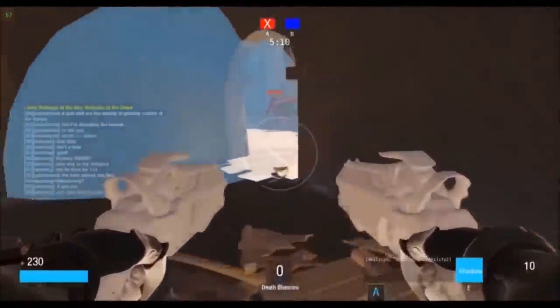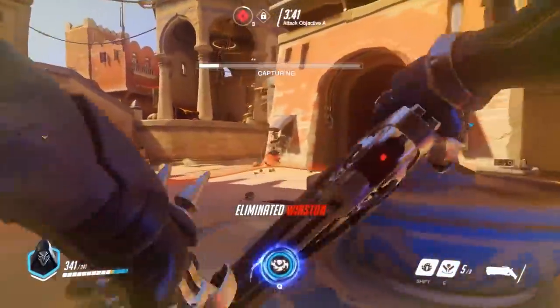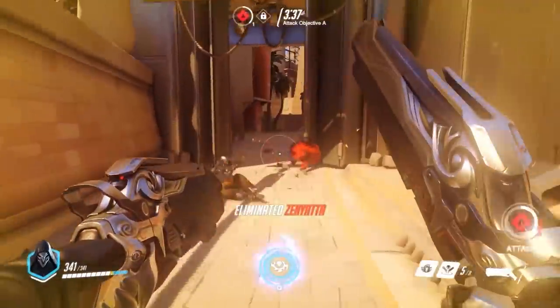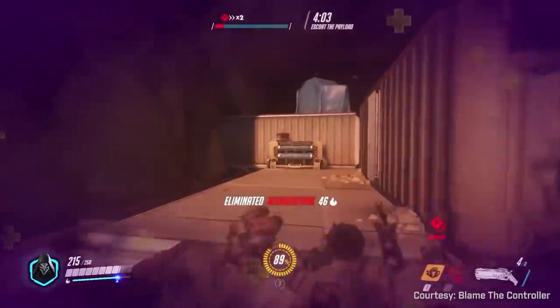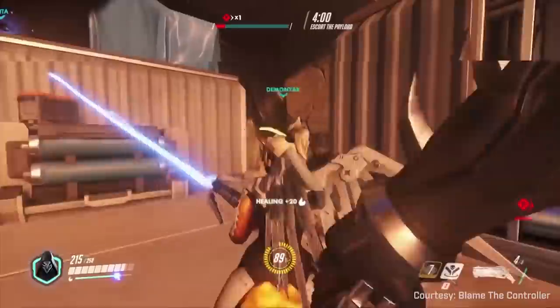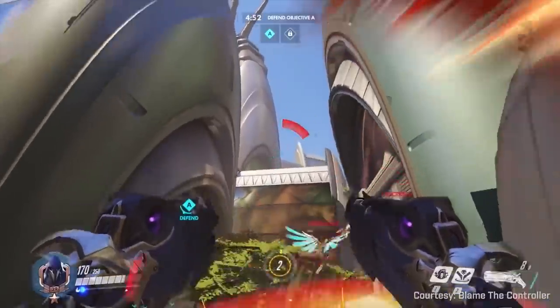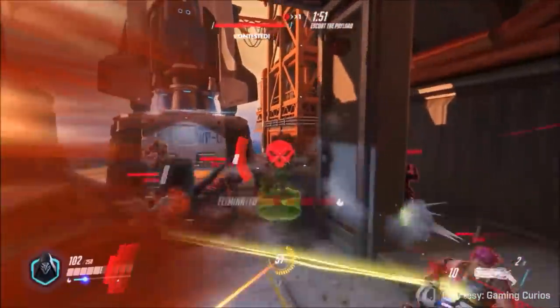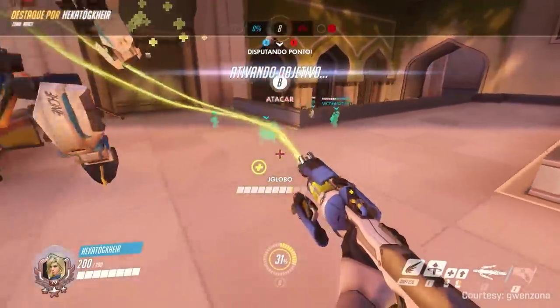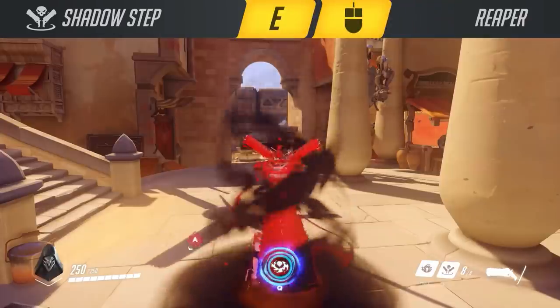Even in prototype test footage, we can see Reaper sporting the dual shotguns and a very early version of Death Blossom. At release, upon killing an enemy Reaper used to drop soul orbs, which he could pick up to gain hit points back. His Wraith Form during this time did not reload his clip and could not be cancelled — once you pressed shift, you had to wait the entire duration. His Shadow Step was also infamously clunky, having to stand still and become a sitting duck for its entire duration, as well as notifying the enemy team to his whereabouts due to the ridiculously loud voice line that played on arrival: "Death comes."